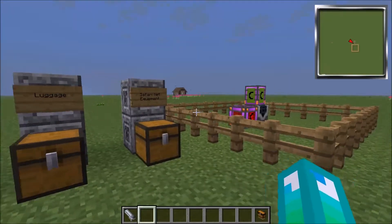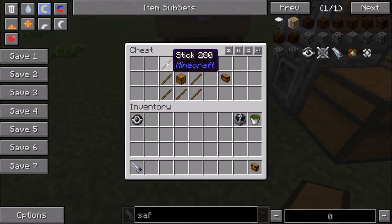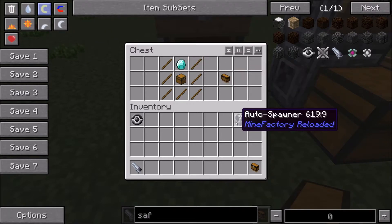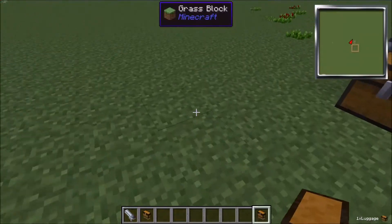The first thing you're going to need is a luggage, because this is what's going to be involved. You can craft this by having 7 sticks around it, then a chest in the middle and a diamond on the top. That will give you a luggage. To place it down, simply right click, and to pick it up, shift right click.